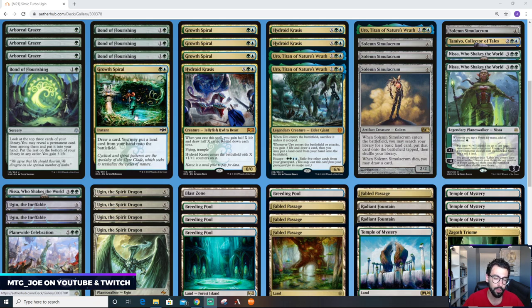Growth Spiral — everybody knows it by now, it's a busted card. Three Hydroid Krasis and three Uros both refill your hand and put lands into play. Solemn Simulacrum is an EDH staple and something I haven't played in Standard — I wasn't around when it was last legal. Basically you fetch a land, and when it dies you draw a card, helping you dig deeper into your top-end threats.